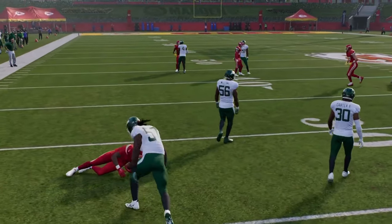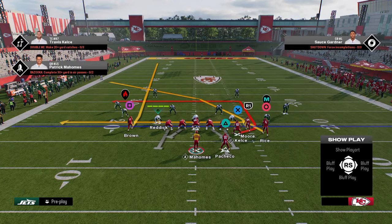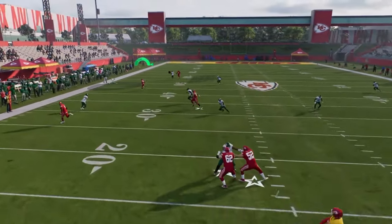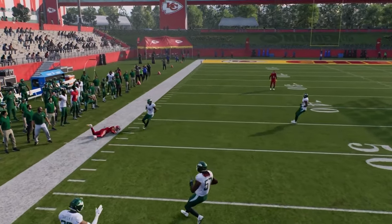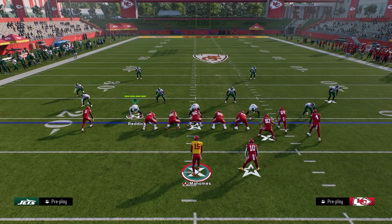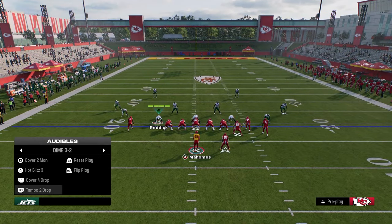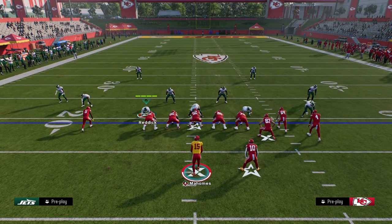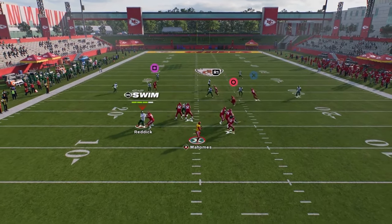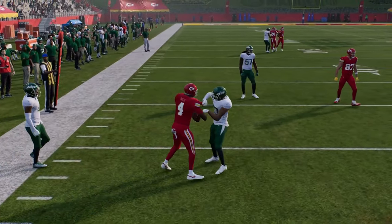I call this a wide cross style of concept. If you look at where the routes actually end up attacking, you have a high-low to the left and then a backside dig route if they chase the crosser. A lot of times what people are going to do is try to create different coverages. I'll show you this against cover 2 real quick — if they do run cover 2, you're going to want to look for this drag, which is super good against cover 2 because that cloud is oftentimes going to drift back.